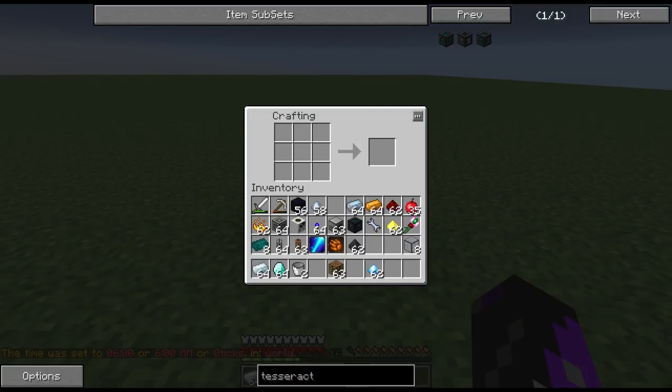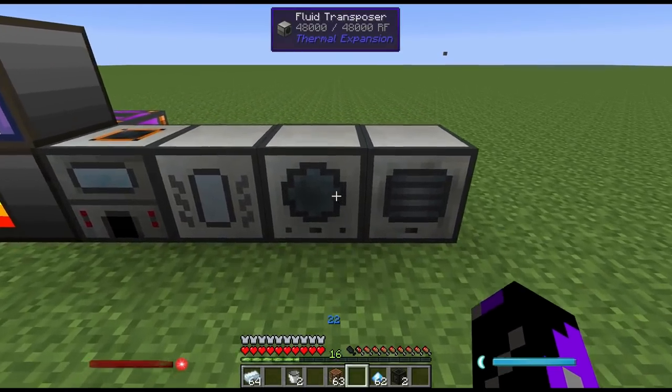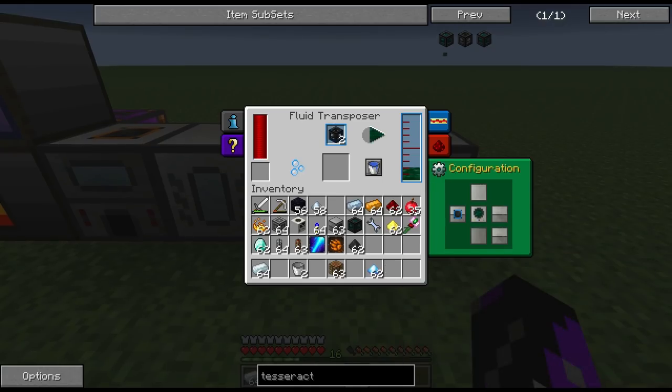Go back to your crafting table and place four hardened glass alongside four enderium ingots and one diamond in the center. Now take your two frames and put them inside the fluid transposer, which will then fill them up with more resonant ender.